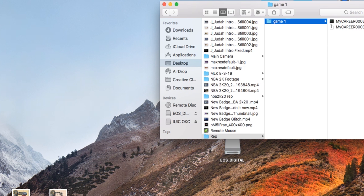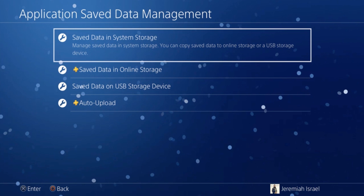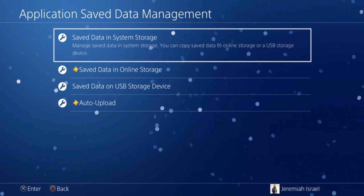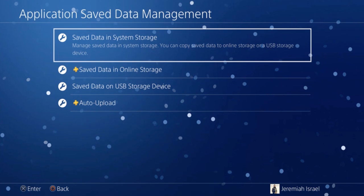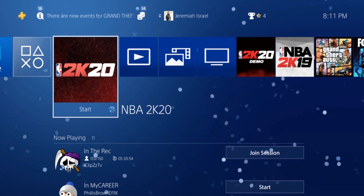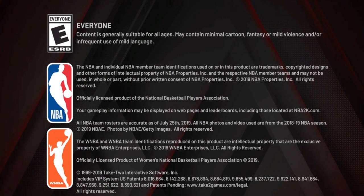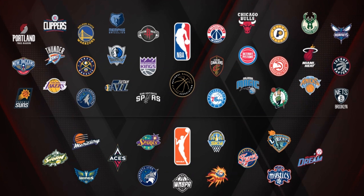That's Game One saved right there. You want to repeat this process for every single game that you save. Since this is your first time, just go right back into My Career and finish that last game you played. You already have the Game One save. Then play Game Two, repeat the same steps — ball out, get to where you can sim out with VC, save it to the flash drive, then go back and finish the game. You have to wait 24 hours after that second file before you can start to glitch.